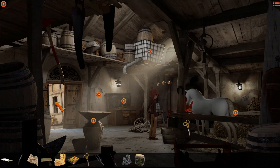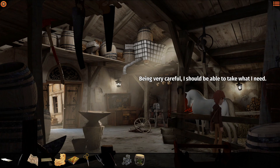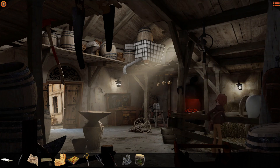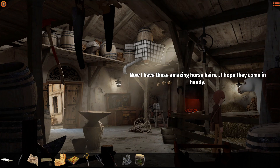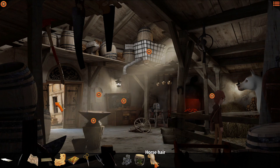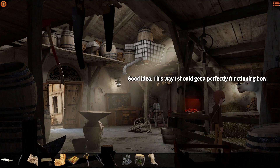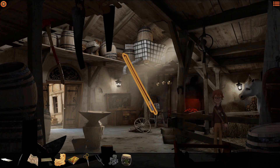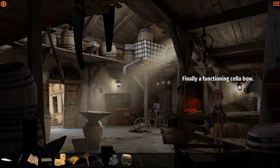So now we cut some of this hair off. Being very careful, I should be able to take what I need. Easy, horsey. You won't notice a thing. That didn't go too bad. Now I have these amazing horse hairs. I hope they come in handy. They certainly will. This way I should get a perfectly functioning bow. Finally, a functioning cello bow. Let's go play some music.